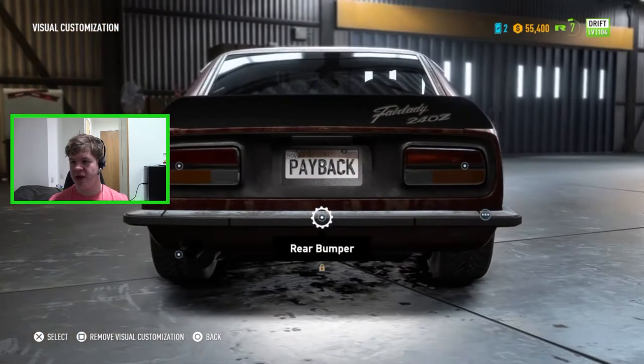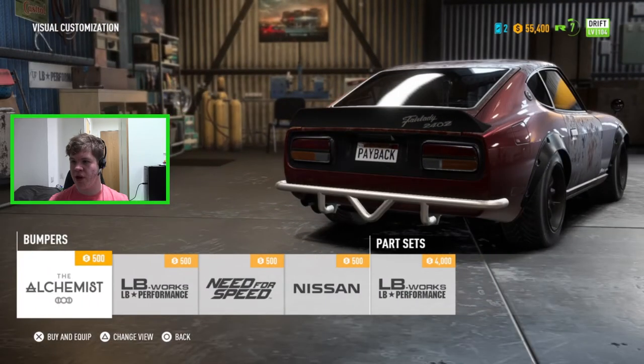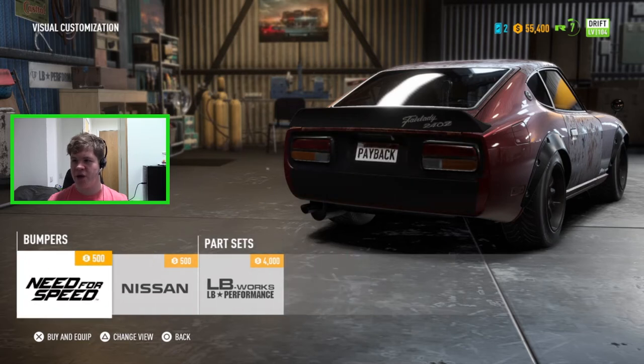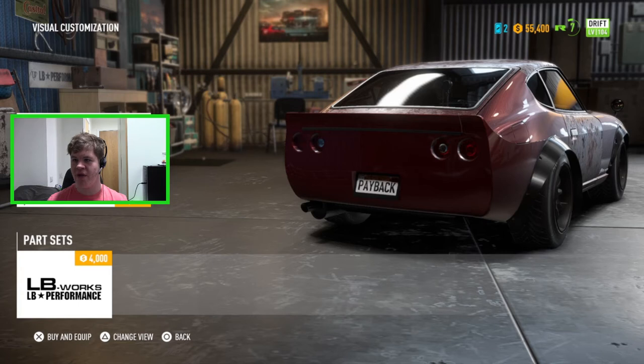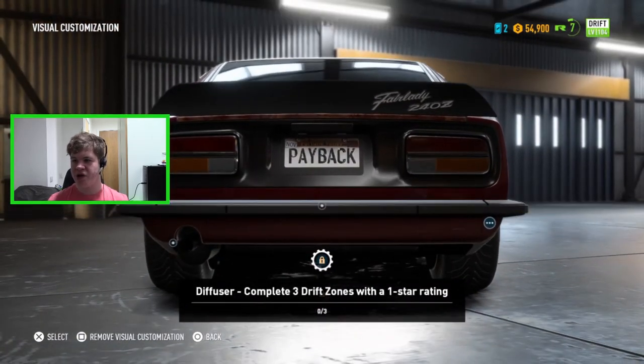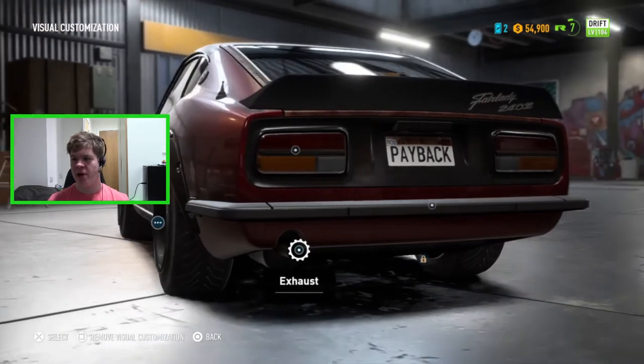For the rear bumper, we can go for the Alchemist which adds a horrible-looking bar that doesn't suit the car, the LB Works Performance option which makes it look like a Skyline, or the cleaned-up classic Nissan look — I'm going for that. The diffuser is still locked; I haven't come across any drift zones in free mode yet, so that will become available as we play through the story more.